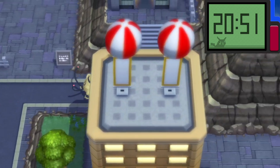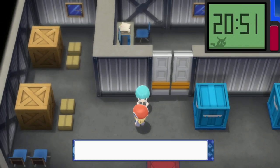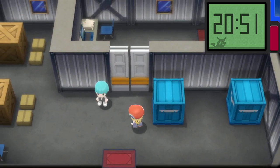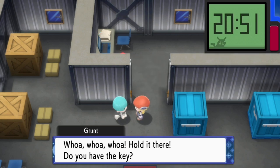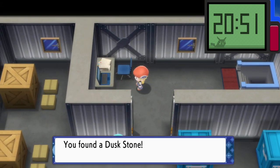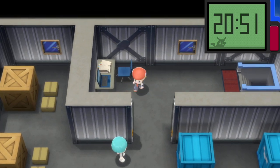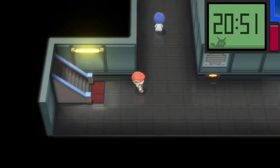Now we get to come into the storage room just here. We do in fact have a key. We've got ourselves the Dusk Stone — a very nice little item. I think that's the only one we actually get given. It involves either Murkrow or Misdreavus if you happen to have one of those in your team.